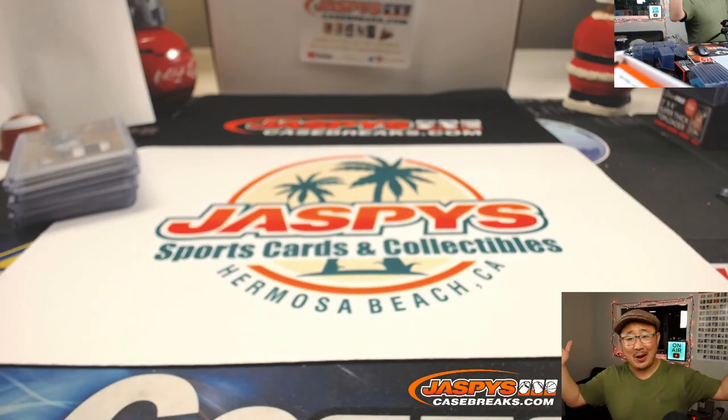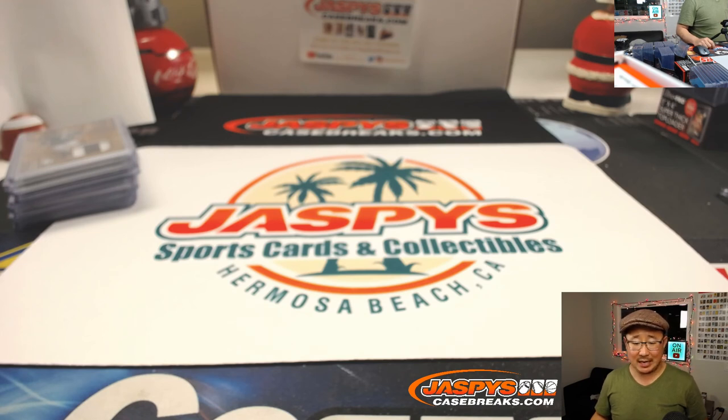There you go, ladies and gentlemen. Joe for jazbeescasebreaks.com. That was a two-box random number block break number two of 2019-2020 Gold Standard Soccer — some footy on the site. Love that stuff. Check it out on jazbeescasebreaks.com next time. This is Joe. Bye-bye.